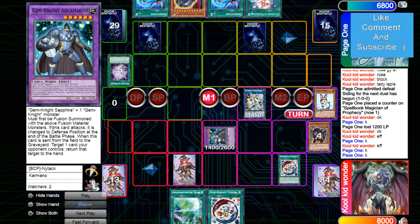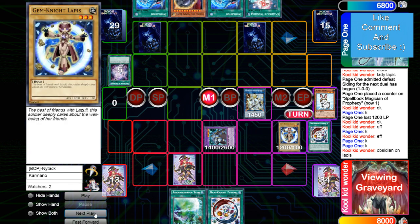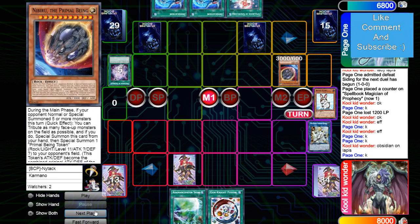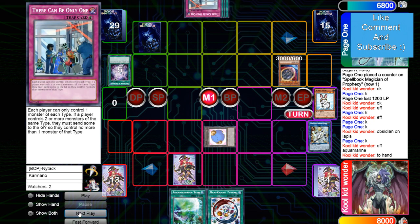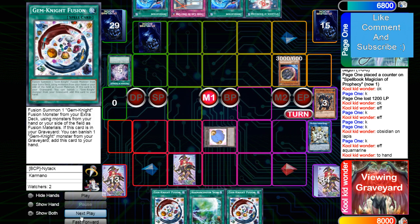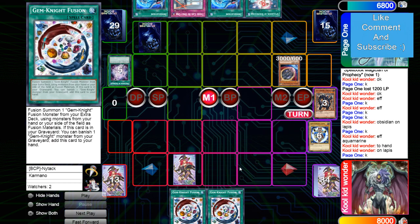If you know what the Gem Knights are he would have flipped There Can Only Be One. I don't even know what Aqua Marine does — if it attacks it's changed to defense at the end of battle phase, if it's sent to graveyard target one card your opponent controls return it to hand. I used to play Gem Knights before they were an FTK deck. Obsidian brings back Lapis, he drops Nibiru on the summon but he gets the effect which bounces something — hits There Can Only Be One. Then he banishes that for Gem Knight Fusion.